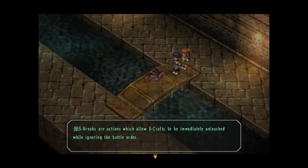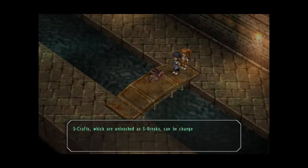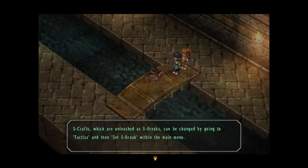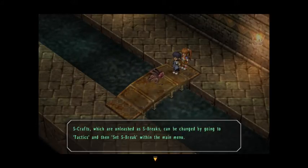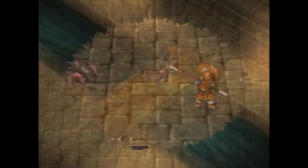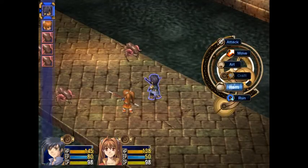S-breaks are actions which allow S-crafts to be immediately unleashed while ignoring the battle order, so you do it on the same turn. S-crafts which are unleashed as S-breaks can be changed by going to Tactics and then Set S-breaks within the main menu. So our S-break can be different depending on what we set in the menu.